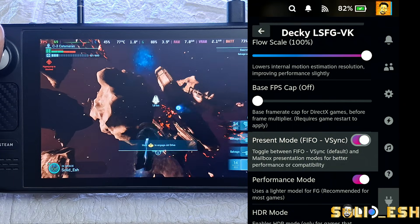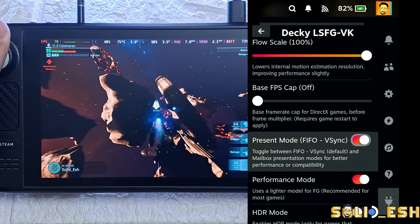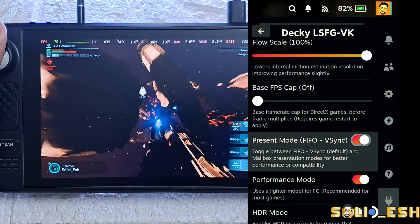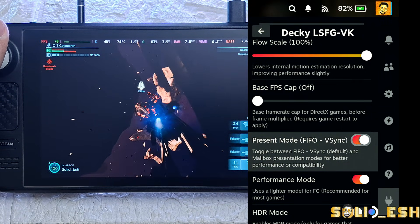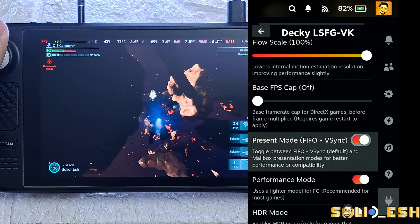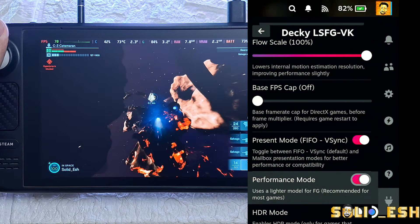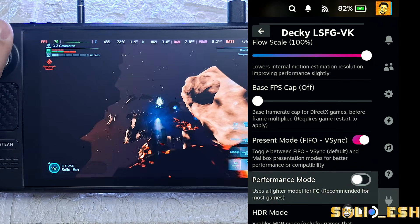Then there is Base FPS Cap — I just keep it off because with LSFG V-Sync turned on, the game's FPS is already locked to half your screen's refresh rate. So on a 60Hz display it locks at 30 FPS, 70Hz is 35, and on a 90Hz OLED display it's 45 FPS — which then doubles with the 2x multiplier.